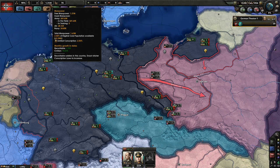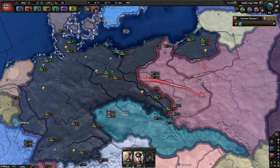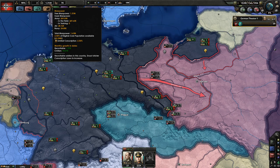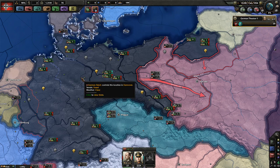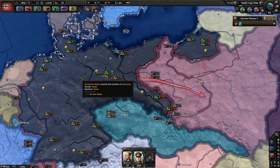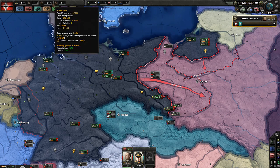Next to that is your manpower. Mine says 1.3 million; Scott has 708,000 free manpower. If you hover over it, it tells you total manpower, free manpower, used manpower, and all the factors going into that. At the very bottom it shows monthly growth — recruitable population. I get about 2,000 people per month on top of what I have. So if I spend my 1.3 million in two weeks of war and only get 2,000 per month, it'll take a long time to train a new army. You don't want to lose too many.